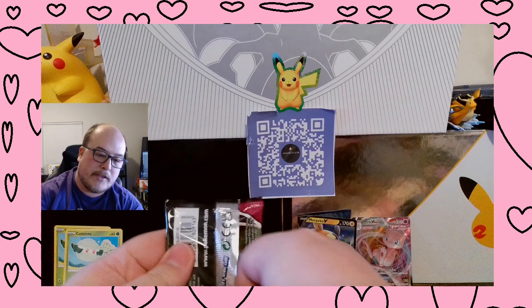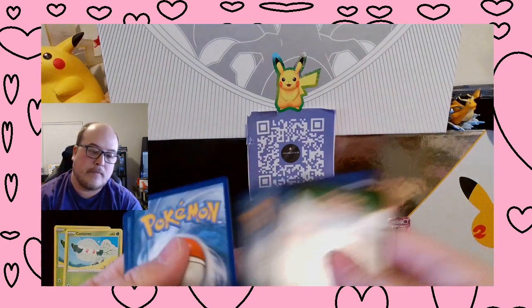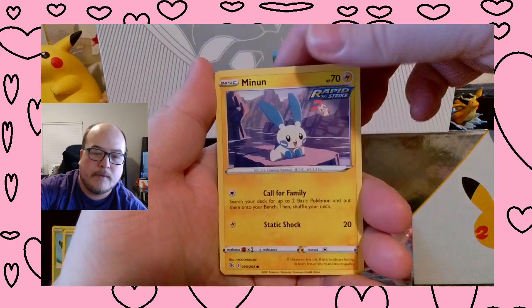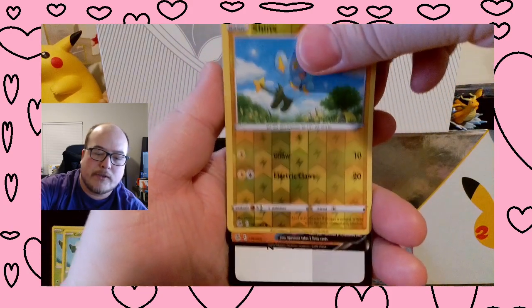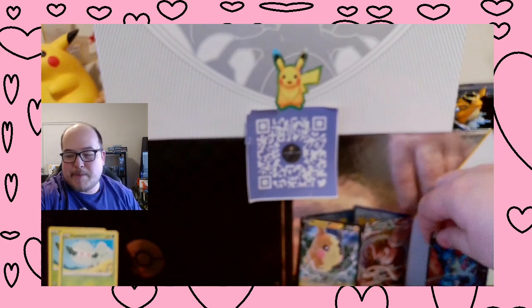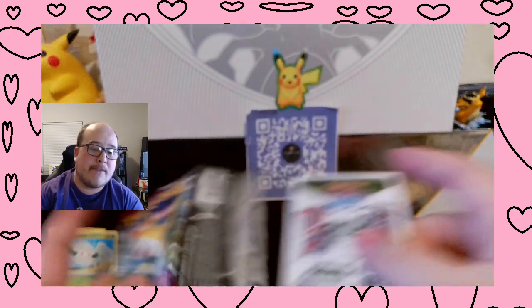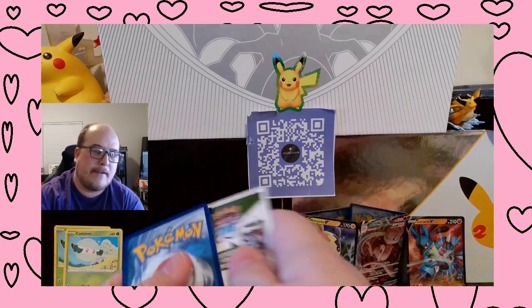Alright, two more packs after this for Fusion Strike and then it's off to Brilliant Stars. Energy, Squirtle, Primeape, Zarude, Pancham, Minun, Baltoy, Galarian Cursola, Qwilfish, Shinx Reverse, and a Lucario V — and we got another hit. But it's like a normal one. I can't be mad. It's Valentine's Day — hope you have a good Valentine's Day.